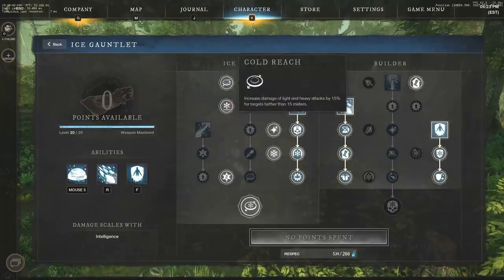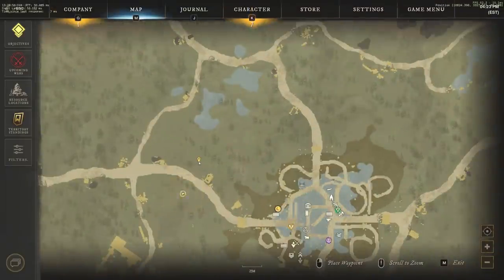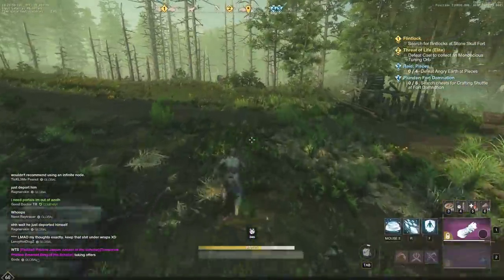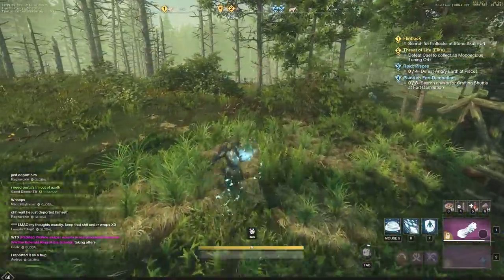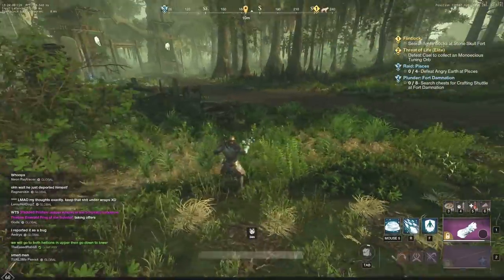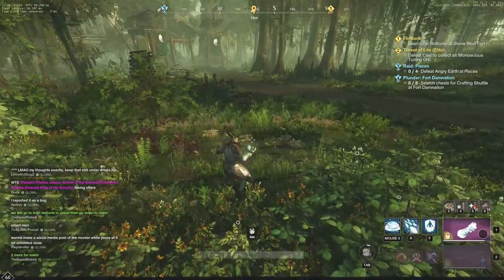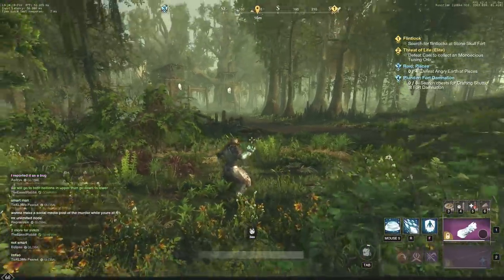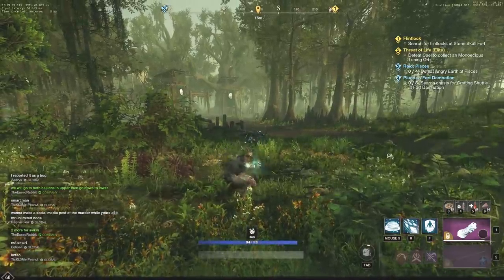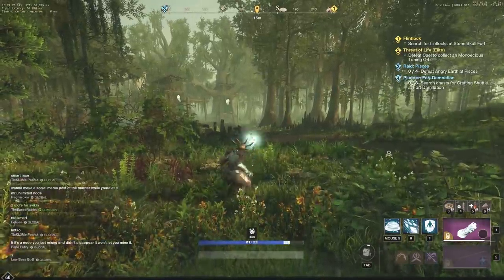The first thing you're going to want is Cold Reach, increasing your damage of light and heavy attacks by 15% for targets farther than 15 meters. This is going to be very strong for those light and heavy attacks. One way to check out 15 meters is to put a pin on the map. Right now we're 44 meters away — let's get to 15 meters so you can see how far that distance really is. From here to the wagon is about 16 meters, which is a fairly decent distance.